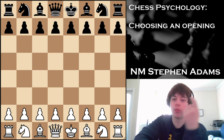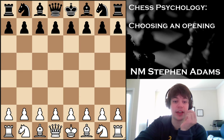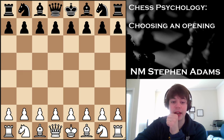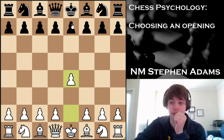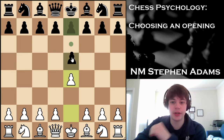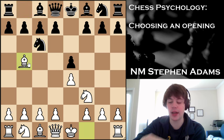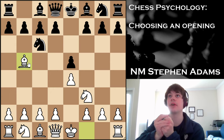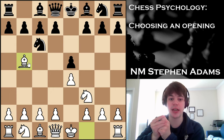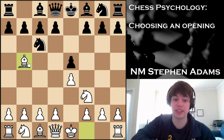If you value quality and want an opening that's objectively good above everything else, I would play a classical opening. I would look at E4 main lines. If you want to be an E4 player, I'd look at main lines such as the Ruy Lopez. This is popular at all levels of chess — extremely popular at the Grandmaster level. There's a lot of theory and a lot of ways you can take advantage of these types of positions, and if you understand them, you can definitely get good chances in the middle game.